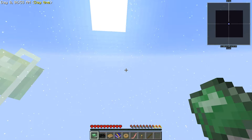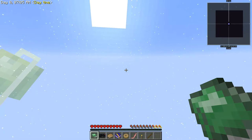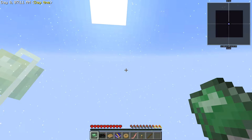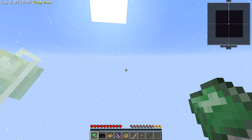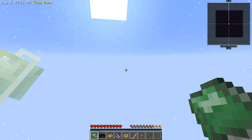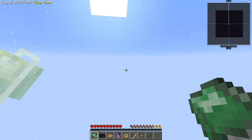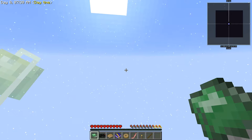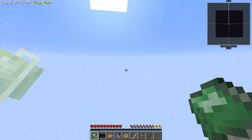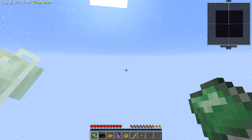Another rule: we are not going to use an Extra Utilities cobblestone generator. This is a personal thing - I want to be able to say we set up an actual machine to do cobblestone mining rather than just slapping some water, cobblestone, and lava on the ground, putting an Extra Utilities item node on it and never having to worry about cobblestone again. I want to actually have to do something with that.